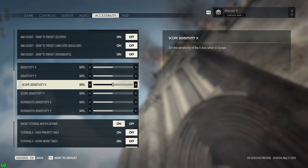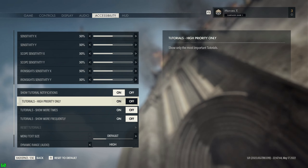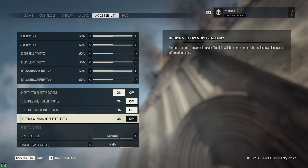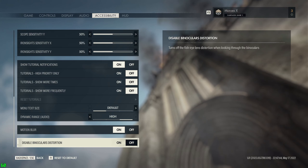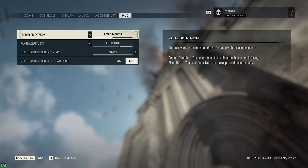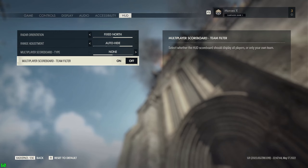Your XY sensitivity and XY sensitivity while scoped or iron sights. Show tutorial notifications - should we only show high priority, show more times, show more frequently, which shows each tutorial more times before assuming it's been seen. Reduce the time between tutorials, and you can reset tutorials. Menu text size, dynamic range audio, motion blur on or off at high speeds, disable binocular distortion, and your HUD - camera direction fixed north, range adjustment, change the visibility of range adjustment prompts, multiplayer scoreboard type, and multiplayer scoreboard team filter.